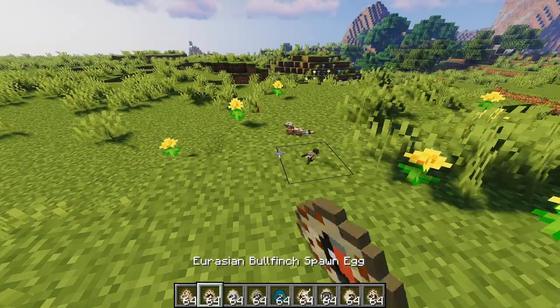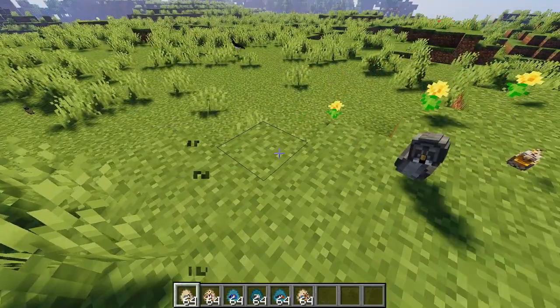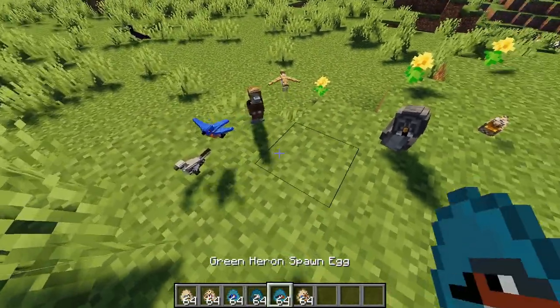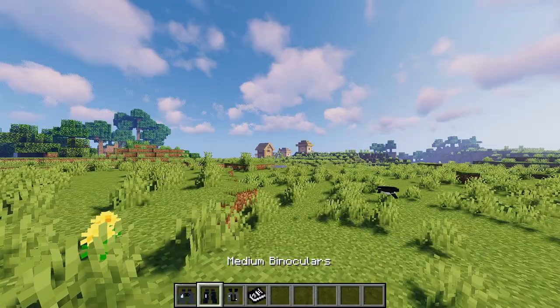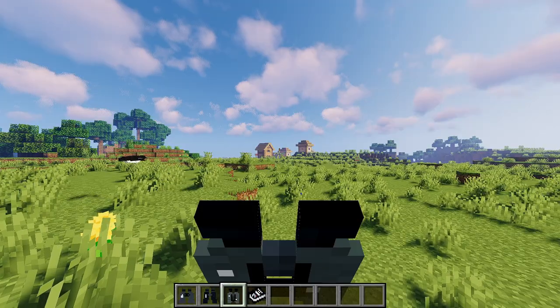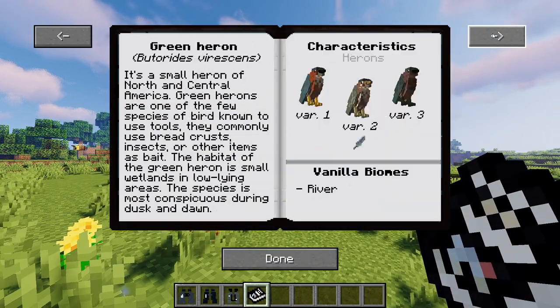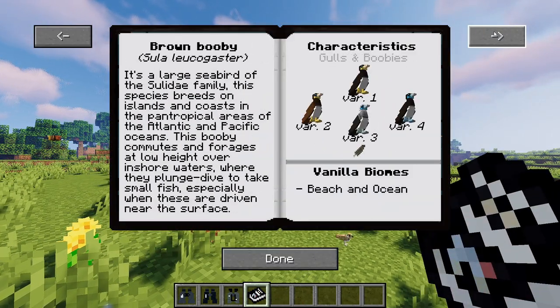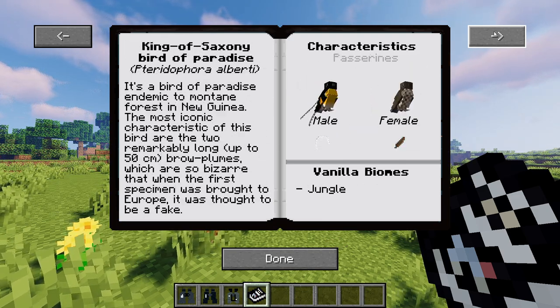Alright, so the last mod on this list is Bird Watching. This mod adds a bunch of really high quality birds into the game. It also adds different types of binoculars and a guidebook for you to learn about the birds. It's quite a simple mod and there isn't too much to it, but what I like is that it really brings vibrancy into the game, especially when the quality is this good. Keep in mind that this mod is only available in 1.16.1 at the moment.